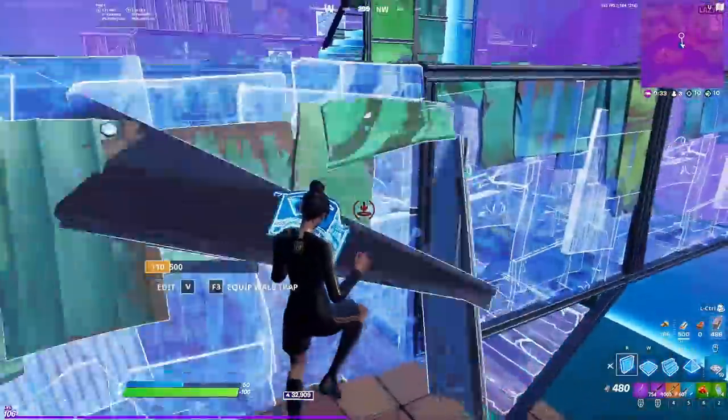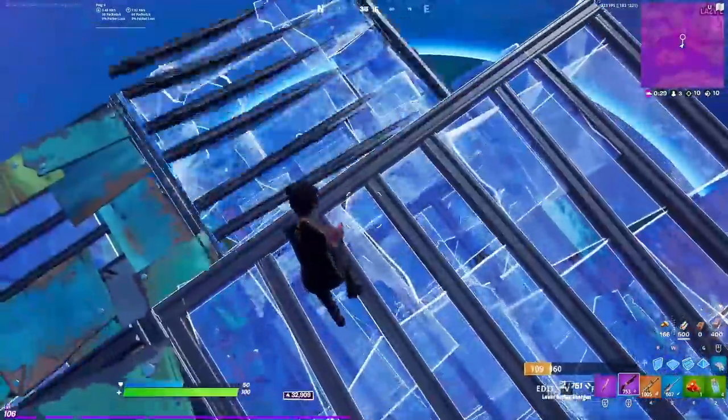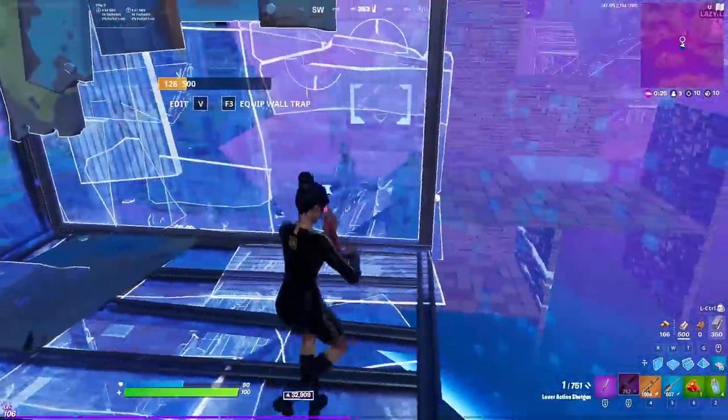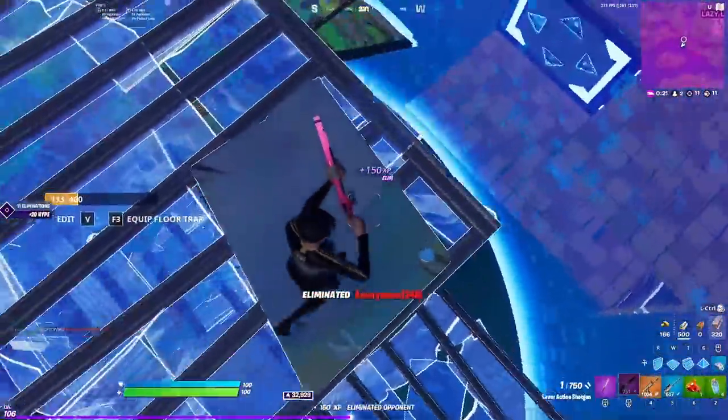As soon as I get high ground I just start applying pressure to both of them like crazy — doing these tifu peeks where I jump, take a shot, build a ramp. Eventually I deal enough damage and I get the first dude out of here back to the lobby.